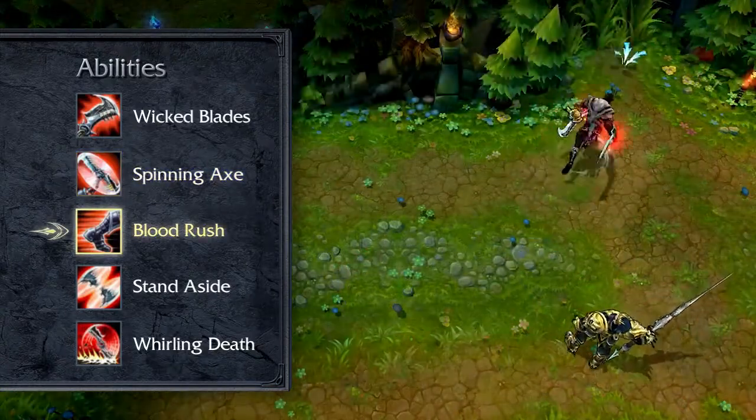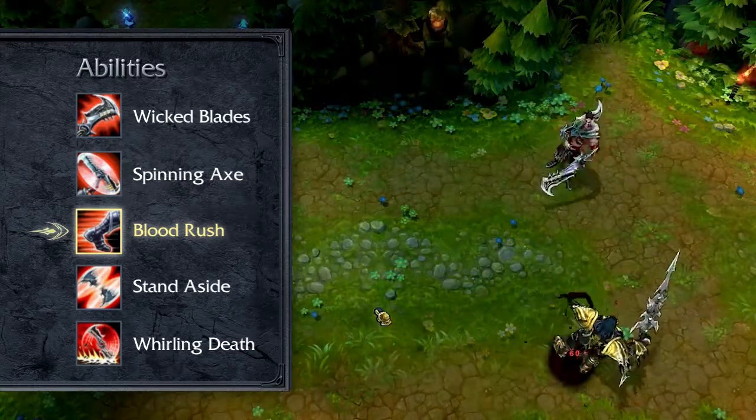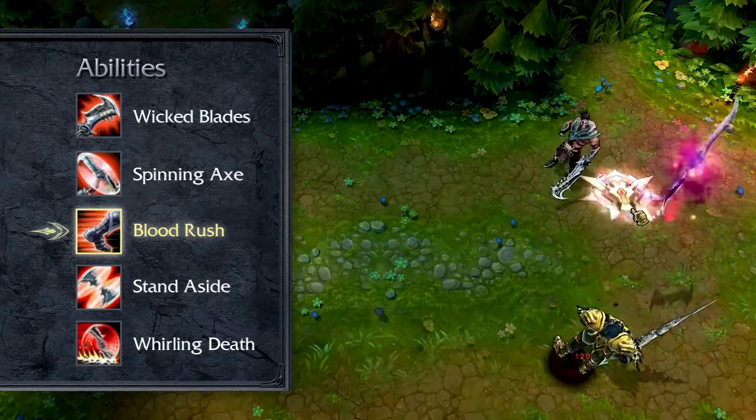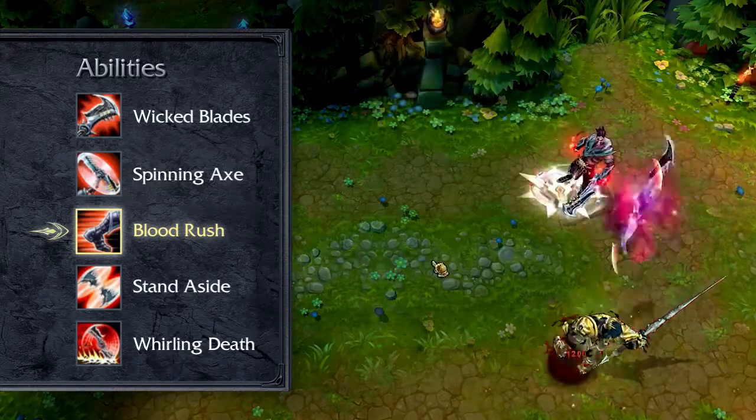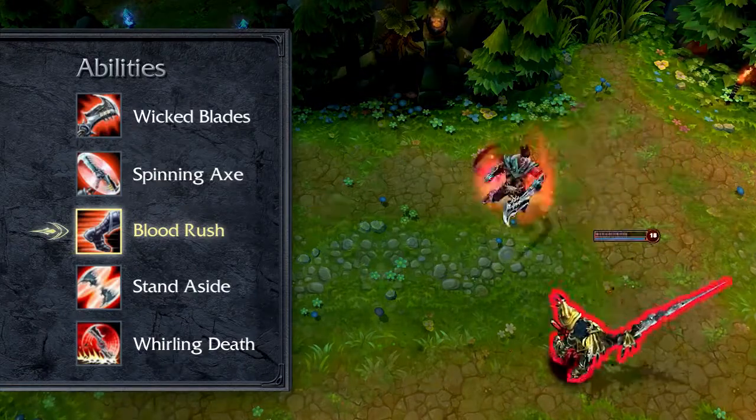Blood Rush grants Draven bonus movement and attack speed for a few seconds. If Draven catches Spinning Axe, Blood Rush's cooldown is immediately refreshed. As a major steroid and damage increase, I take one point in Blood Rush early and max it by level 13.